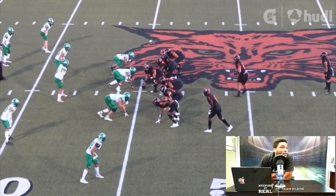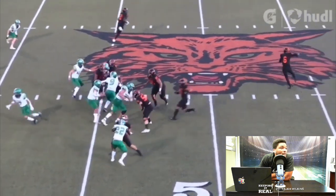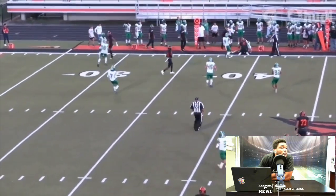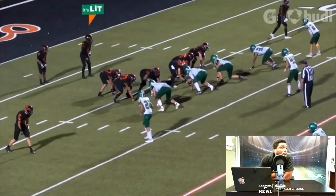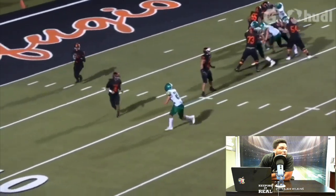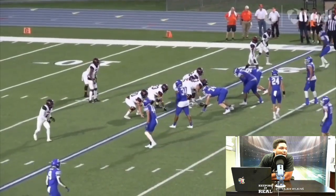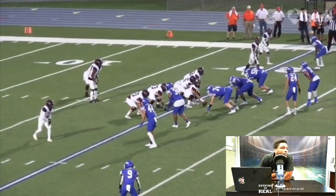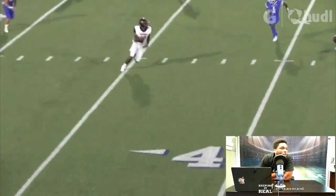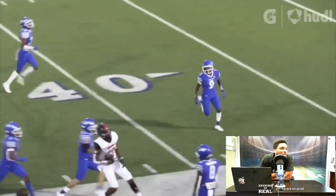Being able to get it out quick. Here he is under center, running a little motion — looks like play action — gets it out of his hands quick. Nice throw right there to his receiver. Here he is again, rolling out — nothing there initially — but love what he creates: a great sidearm throw on the sideline. Same thing, drops back, throws the ball with a nice fluid release right over the middle of the field, allows his receiver to turn it into a big gain.